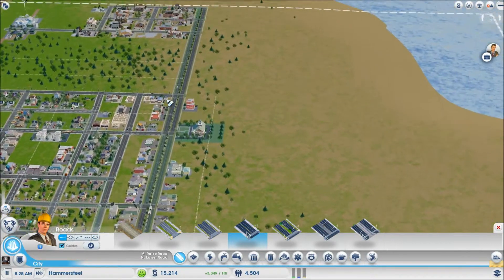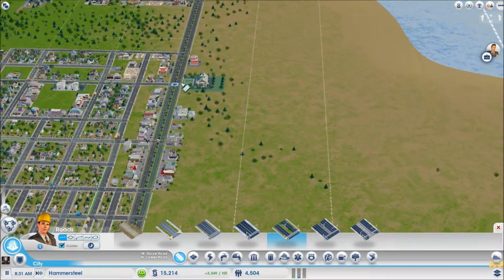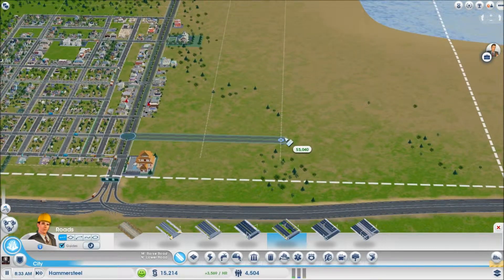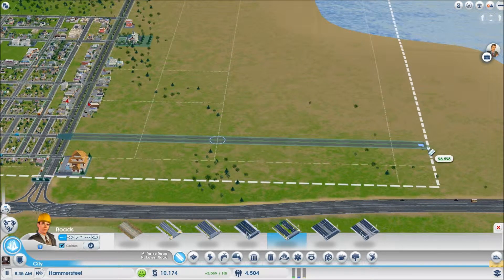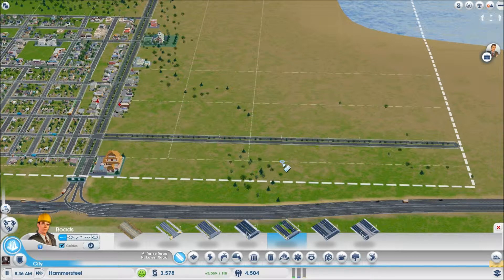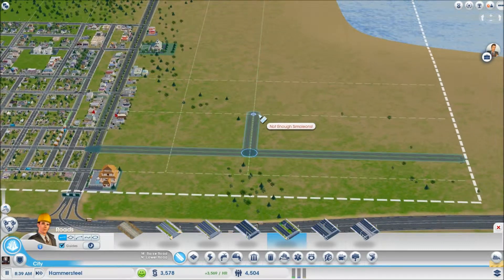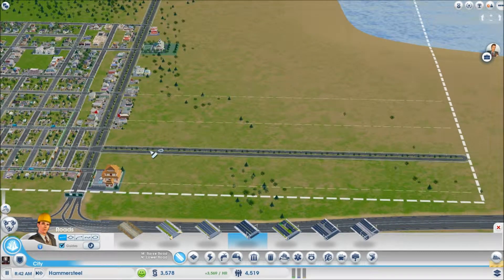I wonder if it's time to actually break off from the main road, get some medium density avenue, and just cut over here and start utilizing this space. I think it is time. So what we'll do is go all the way down to this side. I wonder if we should cut up — oh no, we're broke. Not enough money yet.